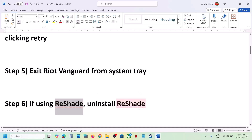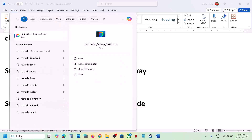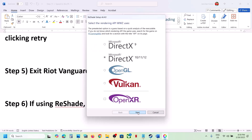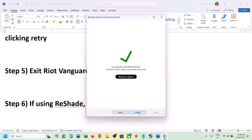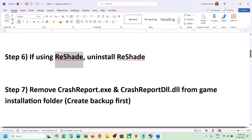If you're using ReShade, you can uninstall it. Launch ReShade, select the game, click on Next, then select the option which says Uninstall ReShade and effects, then click Next and Finish. Then launch the game and check.